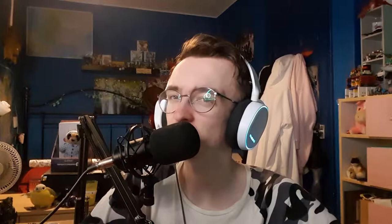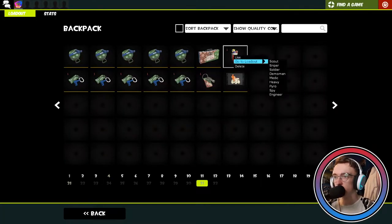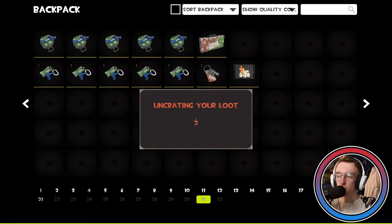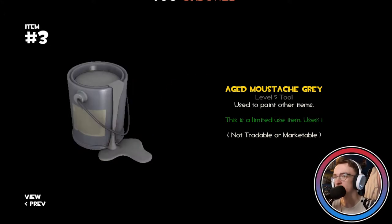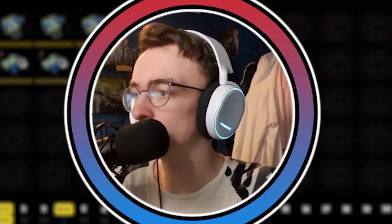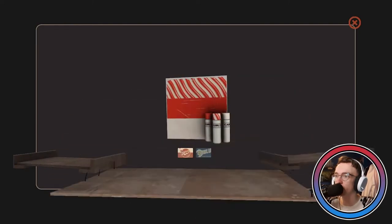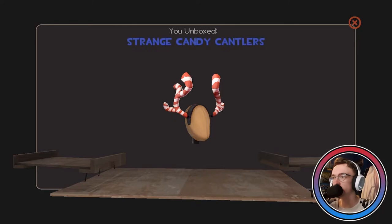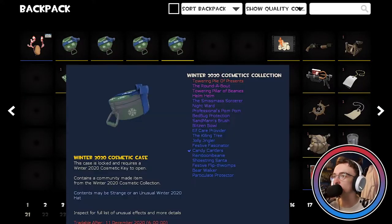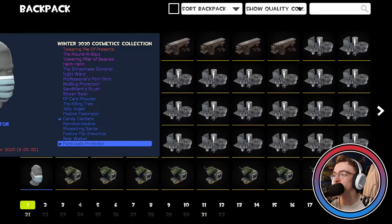Not really feeling these cosmetics this update, but that's just me. Let's open the stocking — come on, give me something good, give me an unusual. We got a gift wrap, name tag, gray paint, description tag, shotgun, syringe gun, shield, and backpack expander — all good stuff. We'll do the war paint first. No unusual — okay, that's alright. The war paints look decent actually. Opening another case and got the Particulate Protector — I kind of wanted that one, so I'm happy with that.